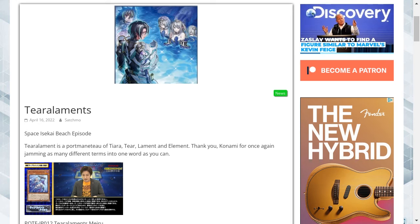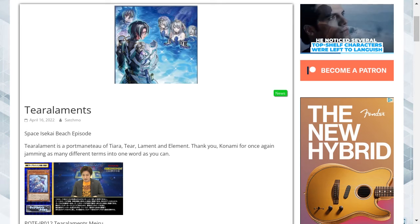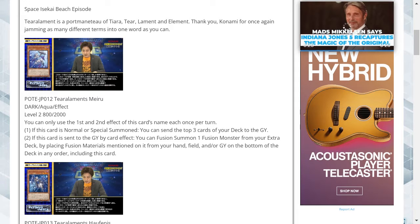Hello and welcome to my Yu-Gi-Oh channel. Today we're looking at some new cards called the Tier Elements. Their purpose is they're going to be introduced within Power of the Elements, the brand new booster pack. The Tier Elements name is a combination of Tiara, Tier, Lament and Element.